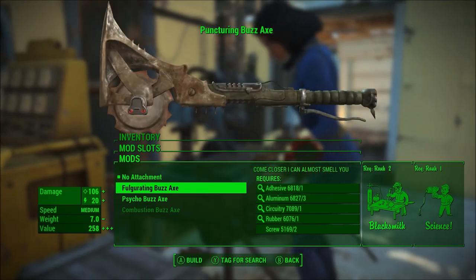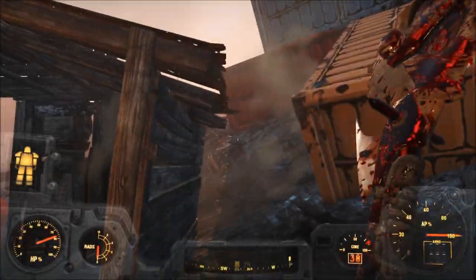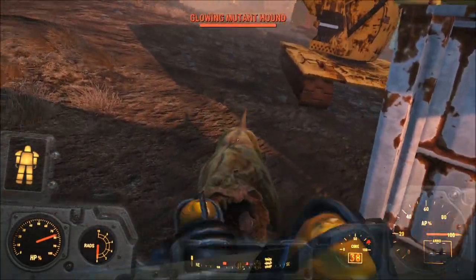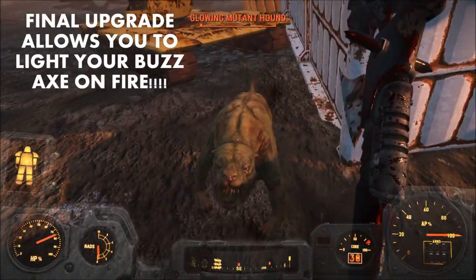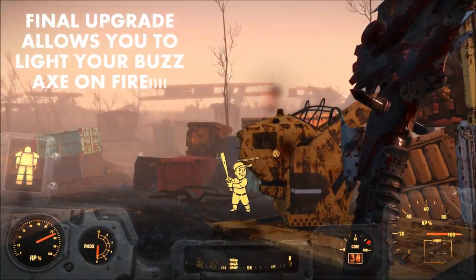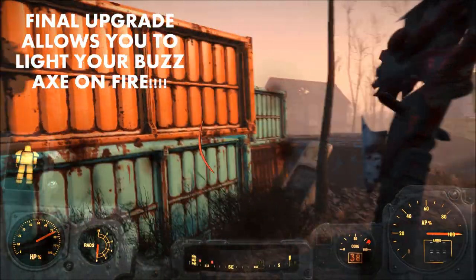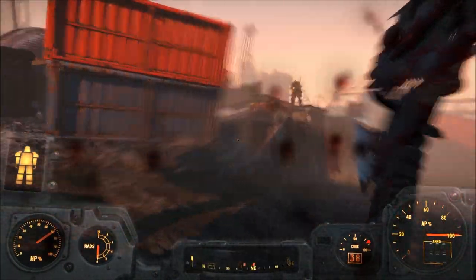Now, there's also an attachment where you can do a stun attachment. There's this extra bladed attachment. There's one you're not going to see in this video that actually puts your buzzaxe on fire, but it requires the Demolition Expert perk, and I don't have that on this particular character.